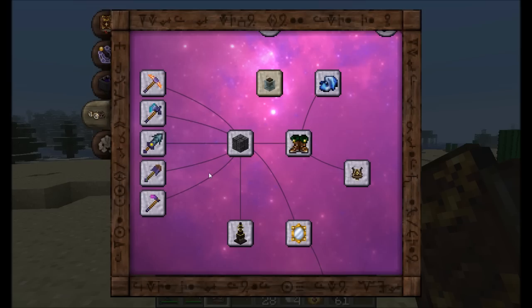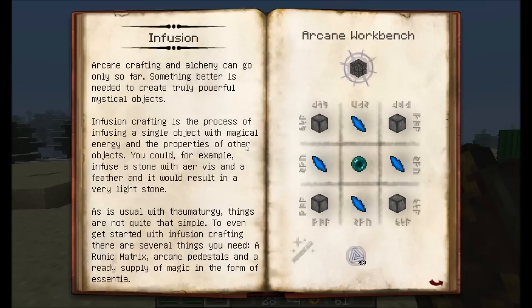Let's continue on the theme of how to make stuff by looking at infusion. Infusion is similar but a little bit different from what you did in Thaumcraft 3. You're going to need to build a pretty fancy multi-block structure, get a couple different items and types of aspects. We're going to get into all the details so that you know how to use the infusion crafting mechanic in Thaumcraft 4.